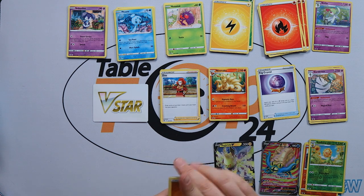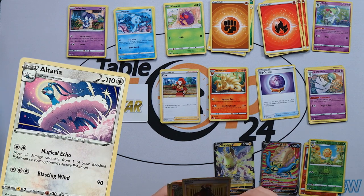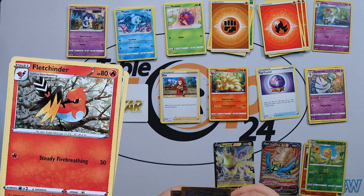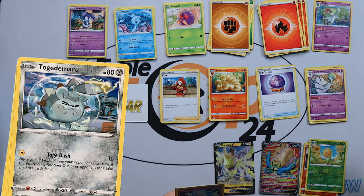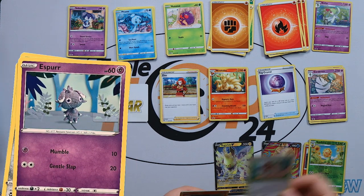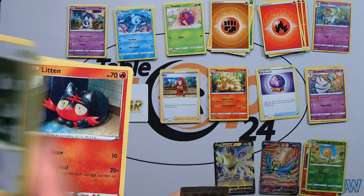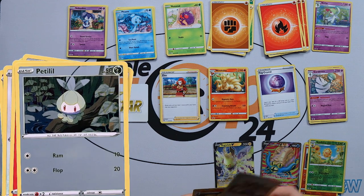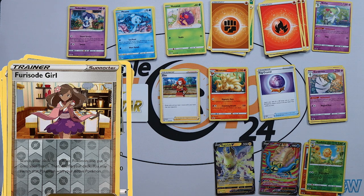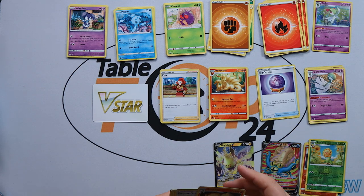Pack four: Fighting Energy, Altaria, Lance, Fletchinder, Togedemaru, Espurr, a Smeargle, a Litten, a Petilil, a Froslass Girl, and an Arcanine. So nothing too great in all of that.